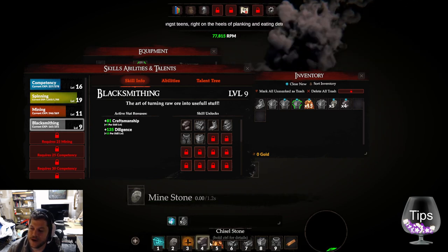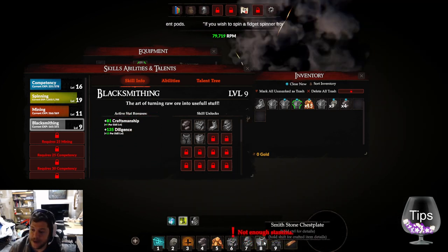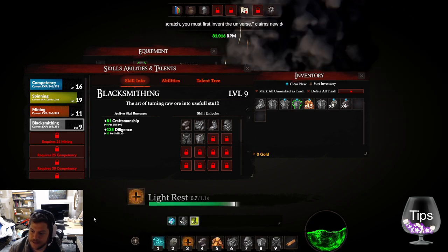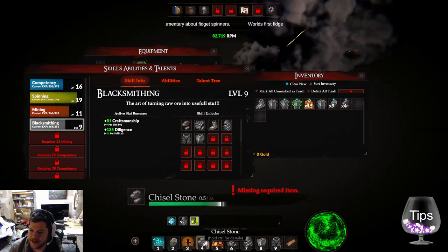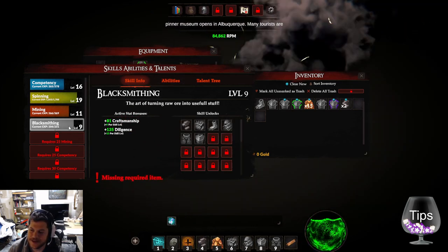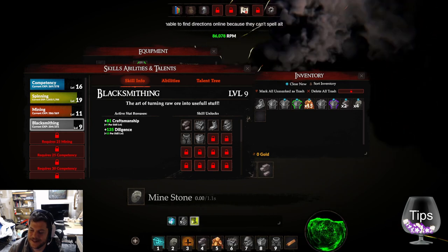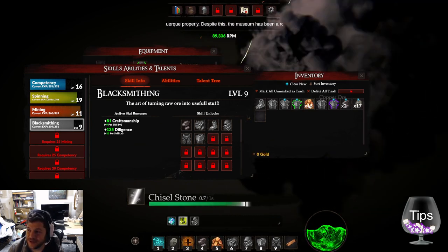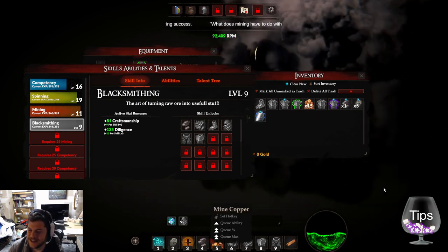If you're going to have the exponential curve, you need the items to match it. I'm getting a little bit more experience from making chest plates, but not that much. Blacksmithing is going so slow. It would be nice if the queue could get really long, or if I could just program a queue. I know you have some queue-five and queue-max things, but you haven't solved the UI for that yet.